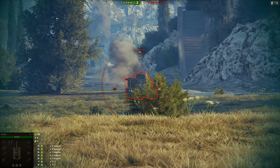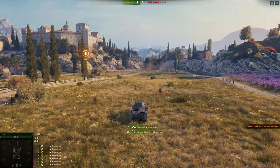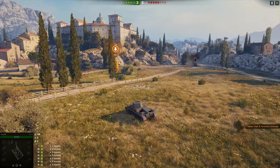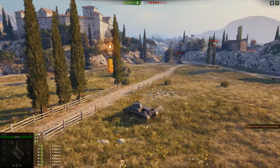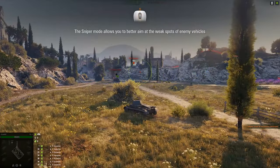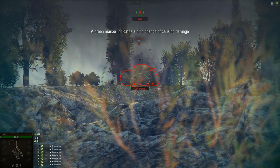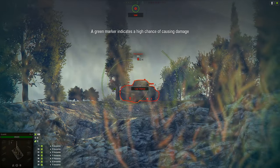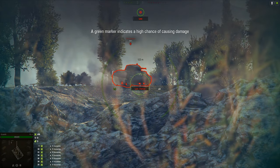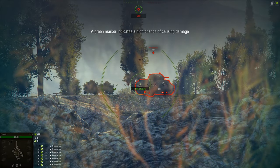Penetration. Enemy armor is hit. Gotcha. Scroll the mouse wheel to enter sniper mode. A green marker shows you are aiming at a weak spot of the vehicle. We didn't penetrate their armor. We didn't even scratch them.